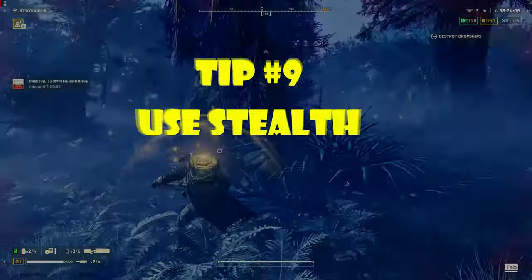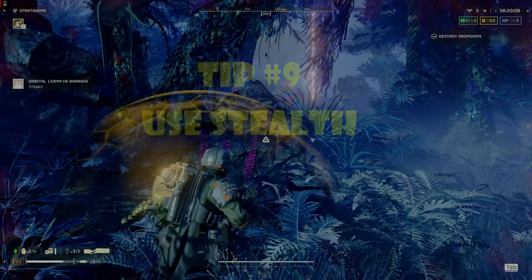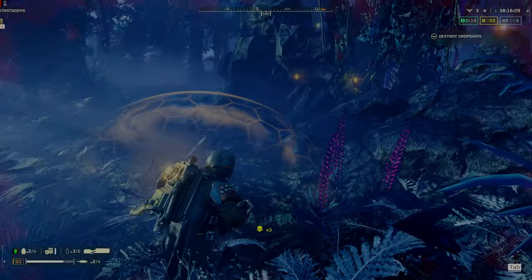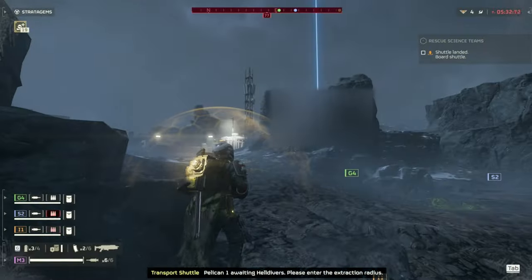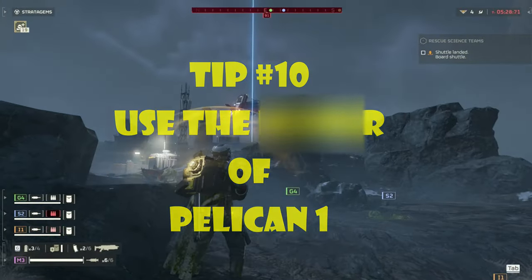Tip 9: Use stealth. Crouching and going prone, especially behind cover, will help you avoid detection. This is useful to allow your stratagems that are on cooldown to become available, or you can resupply and plan your next move.